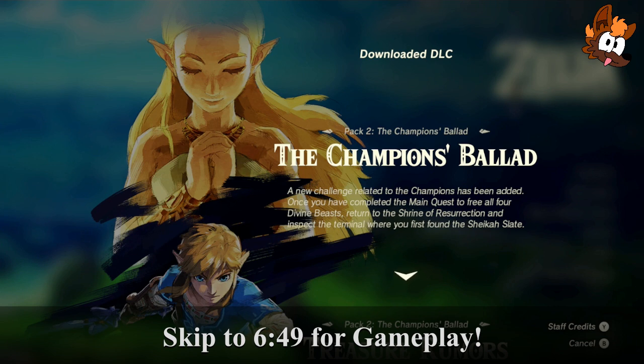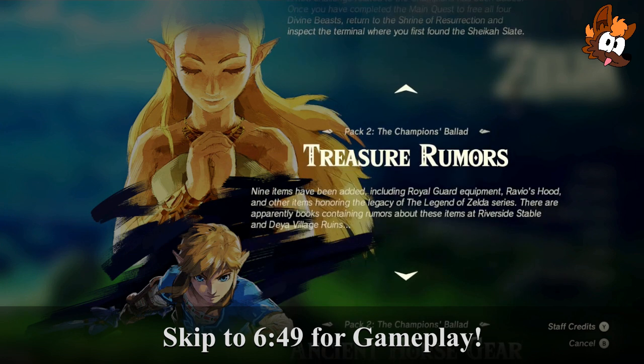The Champion's Ballad — a new challenge related to the kingdoms has been added. Once you've completed the main quest to free all four Divine Beasts, which we have already done, return to the Shrine of Resurrection and inspect the terminal where you first found the Sheikah Slate. Pack 2 also includes treasure rumours — nine items have been added, including Royal Guard equipment, Ravio's Hood, and other items honouring the legacy of the Legend of Zelda series. There are books containing rumours at Riverside Stable and Deia Village Ruins.